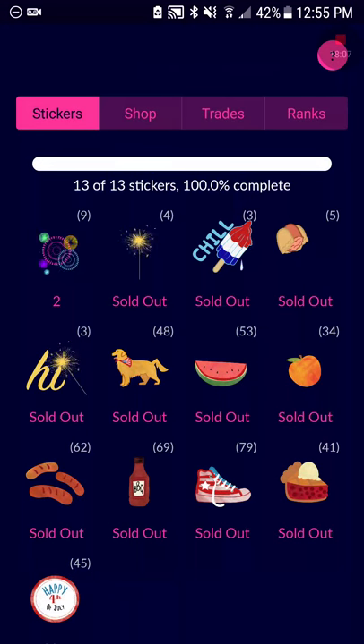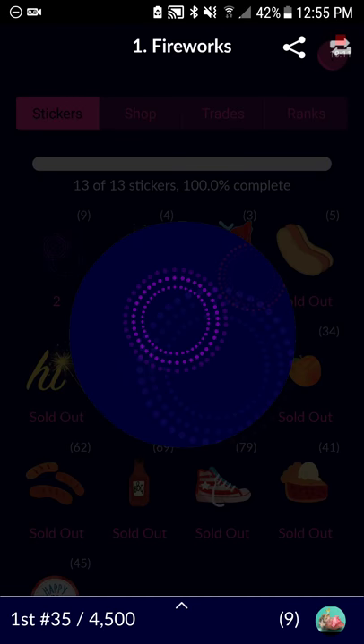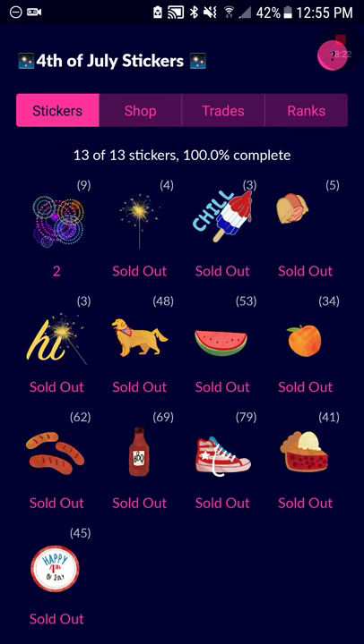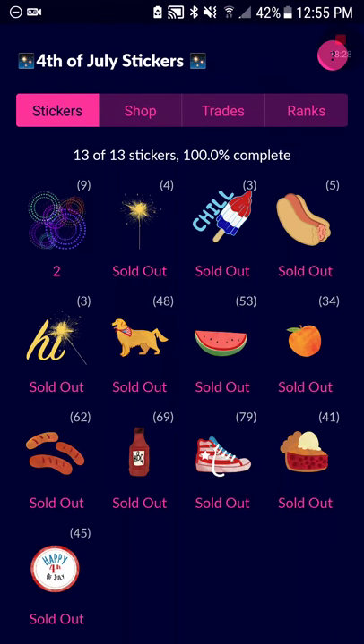My sister plays too — she got number 35 and I traded her for it and she didn't care, she was like 'that's all I want' and I said 'are you serious?' She got way underpaid. I have at least three complete sets of the Fourth of July stickers so I could probably give away a set — maybe my worst numbers — but I might give away a set for you guys.